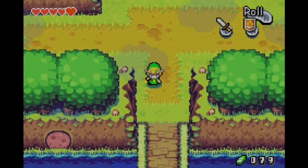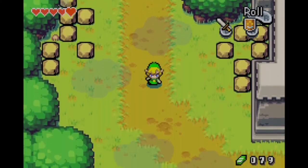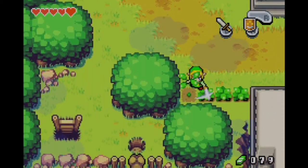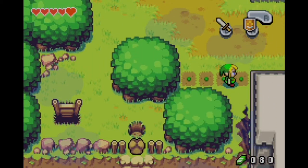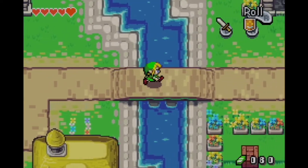I think the blue Kinstones are also in fixed locations. The green ones you can just get from cutting a bush or from enemies — it might be an exact bush, but you can get them pretty easily throughout the overworld. And if you follow our walkthrough you'll rack up some Kinstones for sure, especially the important ones.